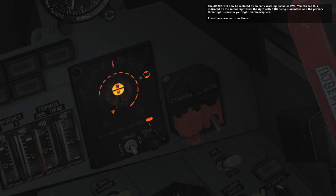The AWACS will now be replaced by an early warning radar, or EWR. You can see this indicated by the second light from the right with the F being illuminated, and the primary threat light is now in your right rear hemisphere.